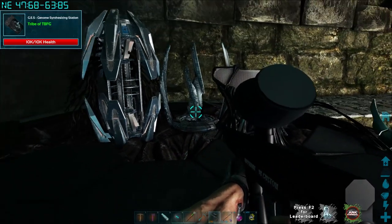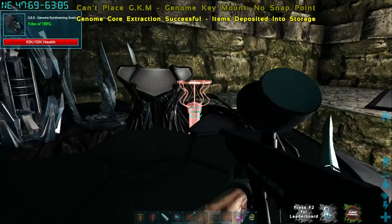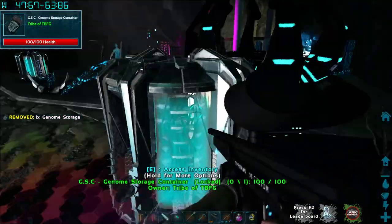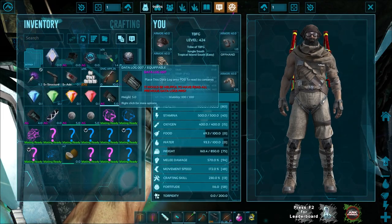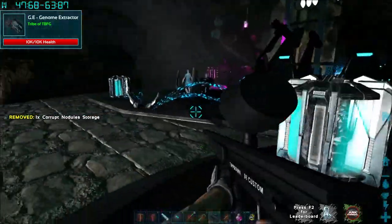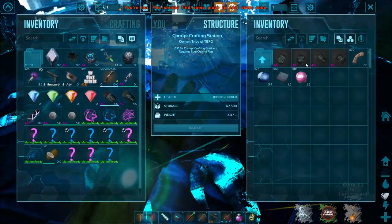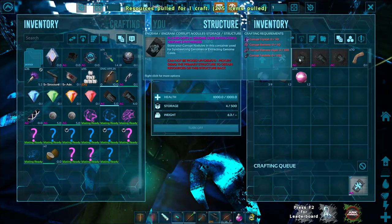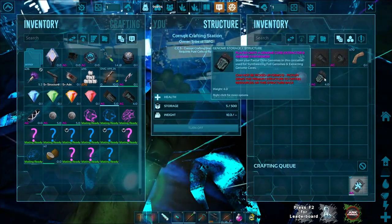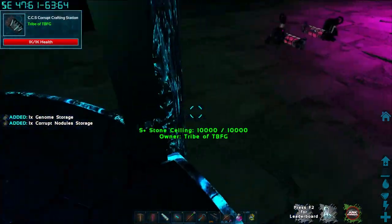Now we're working on the genome synthesizer. The attachments for this one are genome storage and corrupt nodule storage — the key mount and template only go on the first machine. We need two nodule storages here. So under sub-structures we need the genome storage and corrupt nodule storage. Once I get the entire process set up I'll do a proper guide video — we had one a while back that was semi-decent.